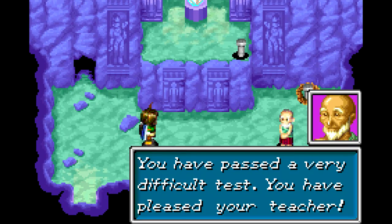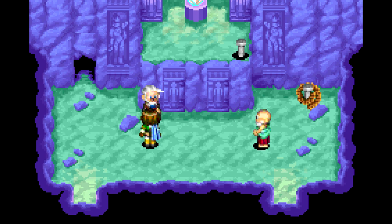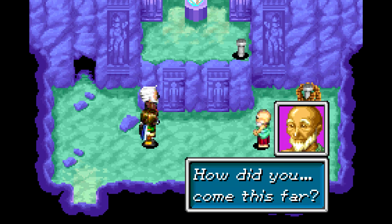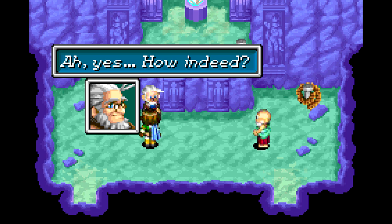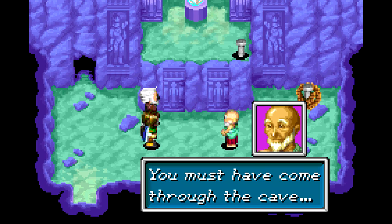You have passed a very difficult test. You have pleased your teacher. Wait — you're not one of my students. Who are you? What have you done with my student? Why is he lying naked in the hallway? What are you doing with his clothes? I'll leave Crayton to answer that. He's an old man, he has some sort of knowledge. Maybe he can get me out of this situation. He plays the rhetorical card. The rope is still on the floor — he must have come through the cave. Well, you should have just sat and watched, because we ran literally right behind your student into the cave.